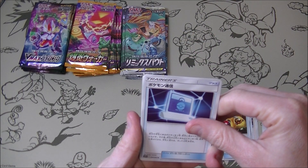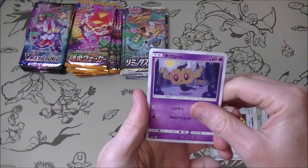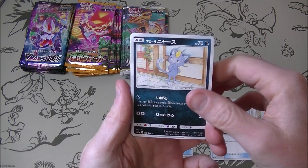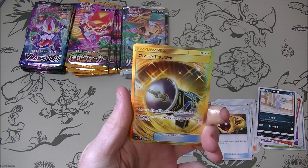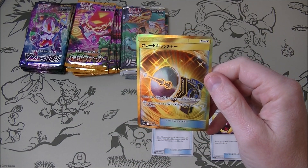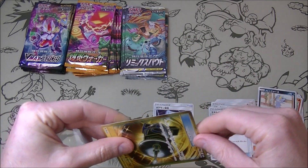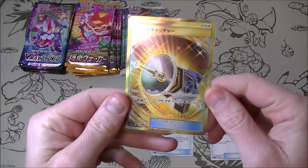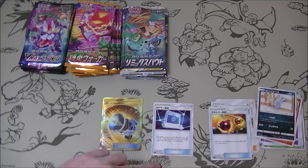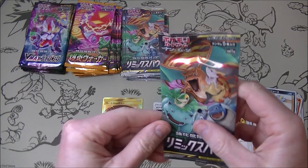That is very good - I think there is something shiny back there. Pokemon Communication - very good. I think we have a textured card back there. Gold Great Catcher! That is awesome. Already great success. That is a very good card, probably 10 or 20 bucks. This is like five bucks. We have already started off very strongly.